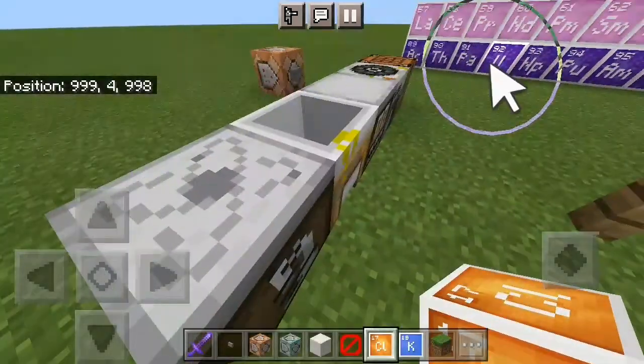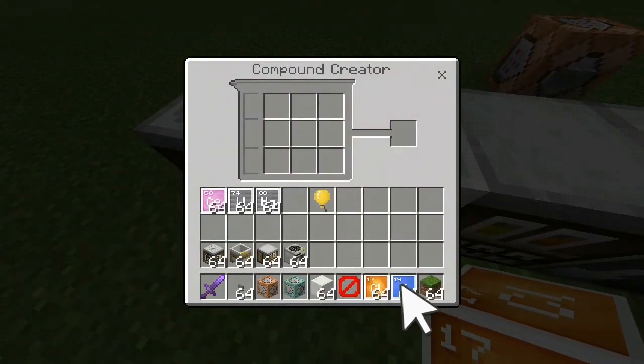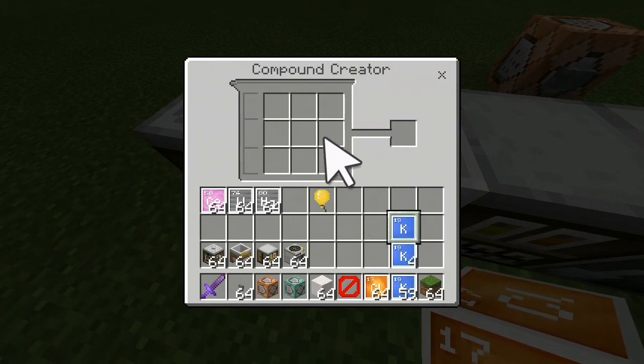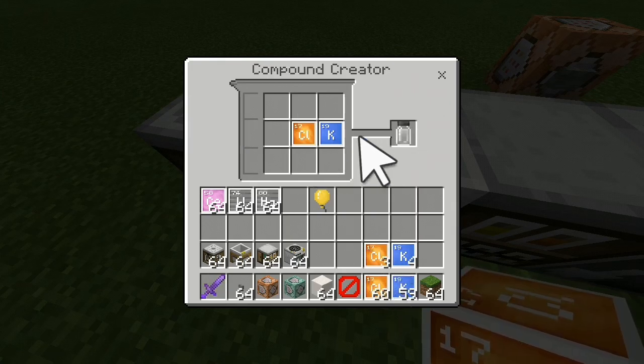Now that we have all of these, we need to make the chlorides. It's always just one of each element except for chlorine. So with potassium, you only need one, and there you go — potassium chloride.